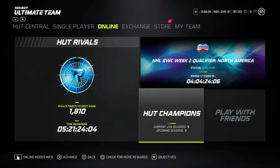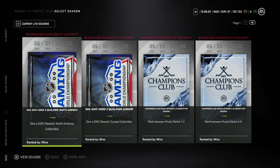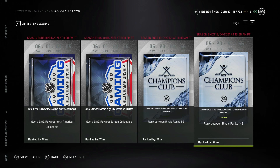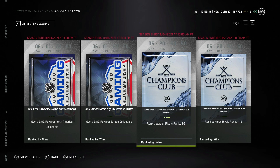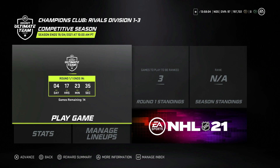To access the competitive seasons, go to the HUT Champions menu in the main menu and you'll see all of the Club Champions. These are the new competitive seasons, and they are separated into three separate division tiers. If you are in divisions one through three you'd access the first tier, four through six the second, and seven through ten the third.